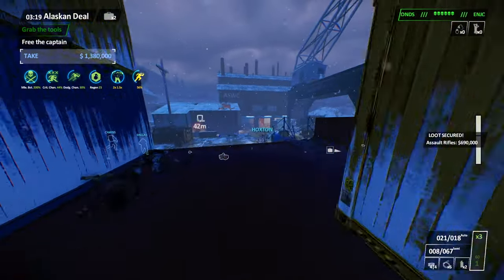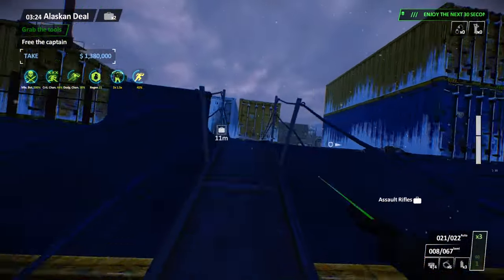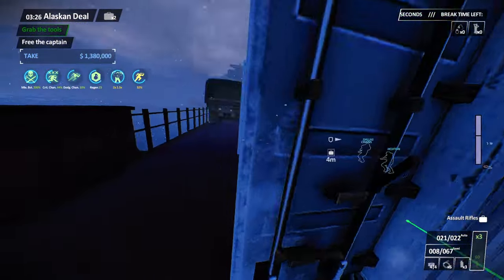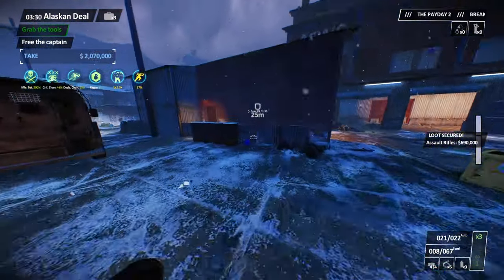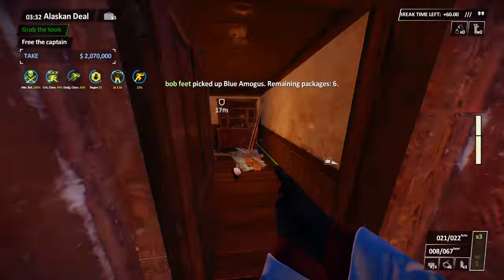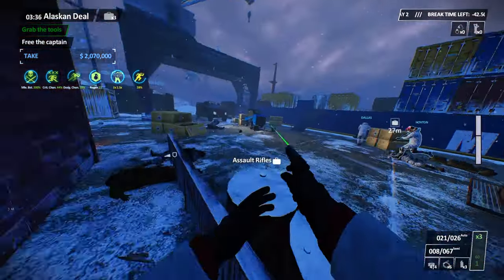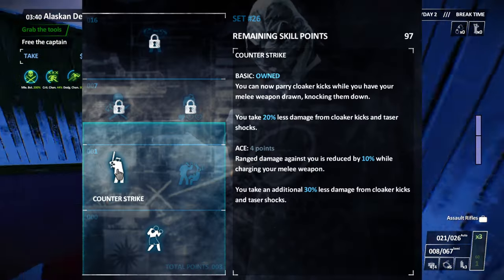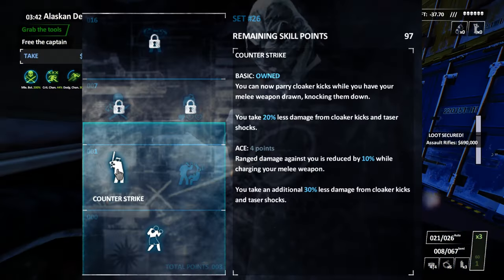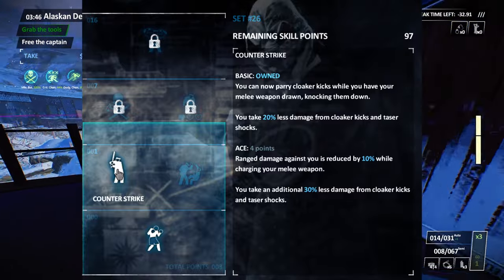Melee has become viable in Res mod without needing skills, with just a few changes. Mostly it's because you can sprint while charging melee, and you can now headshot with melee. On top of that, Counter-Strike basic is now base kit, and the cloaker countering effect is now only a basic tier 2 skill instead of an ace tier 3 skill, making it actually a worthwhile investment.